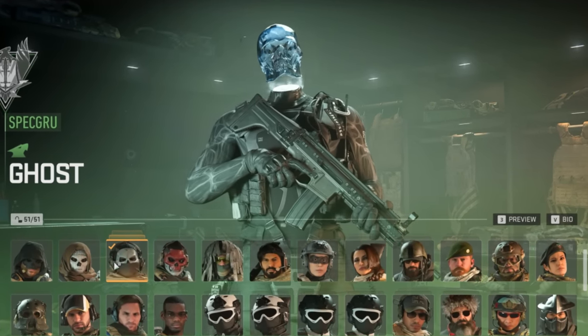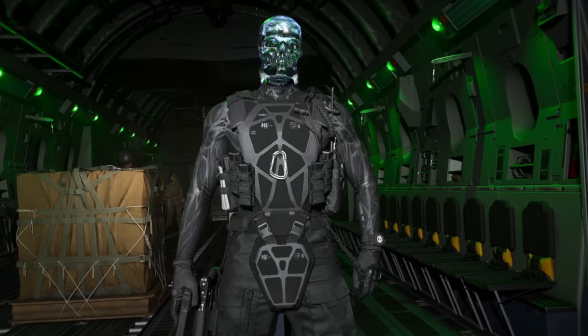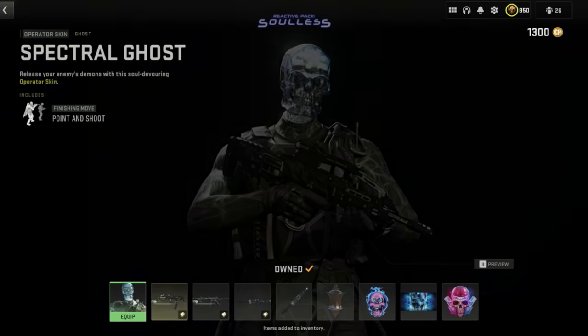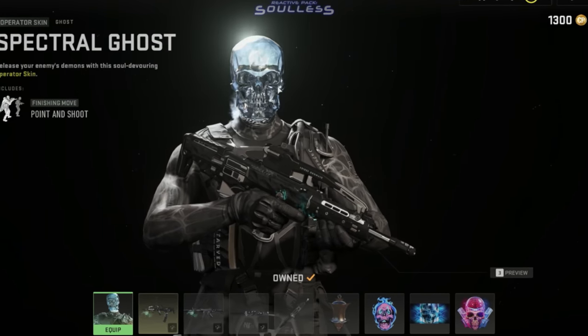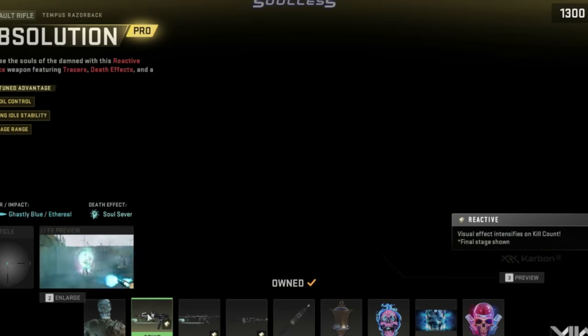The Crystallized Ghost Skin is now in Modern Warfare 2, and this bundle comes with 11 different tracer weapons. The first thing you get is the Spectral Ghost Skin, and he has a Crystal Head — it's not even a head, it is just a skull, and it appears to be floating.